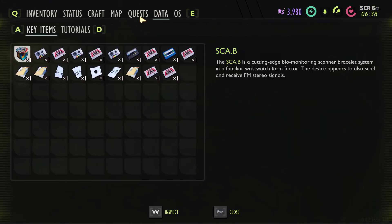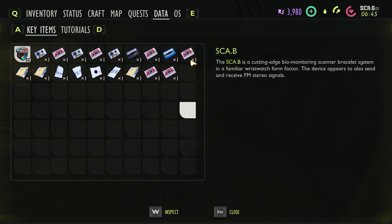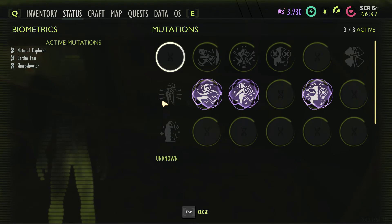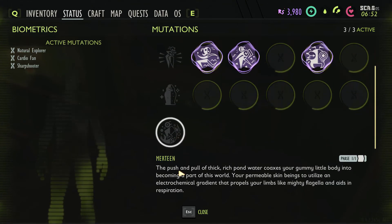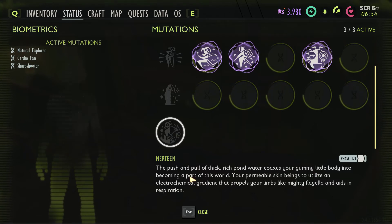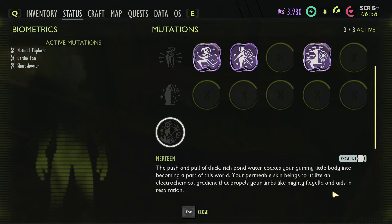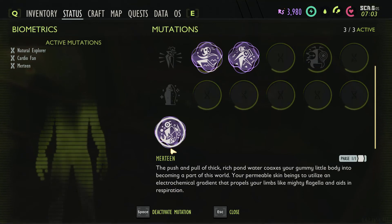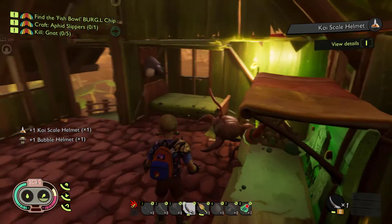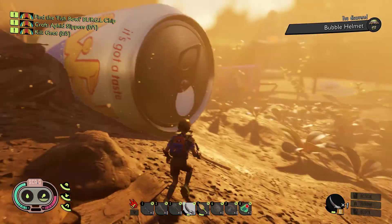Tropical punch - that's kind of cool. It looks like they redid all this stuff. I don't know where the thing is - they used to have the thing on here. Oh these are my quests. Let me check statuses - oh we did get a new status. The push and pull of thick rich pond water coaxes your gummy little body into becoming a part of this world - your permeable skin becomes to utilize like your magnetical ingredient, that propels your limbs. So I guess it makes us faster and gives us more lung capacity. I'm down with that.